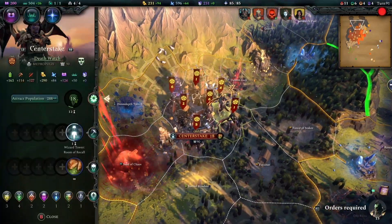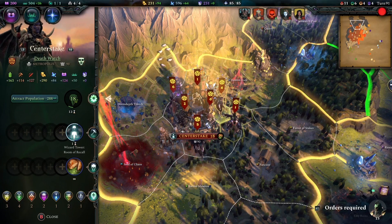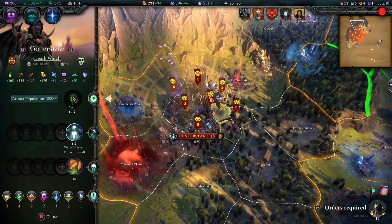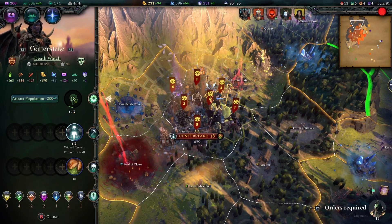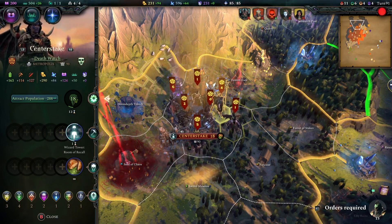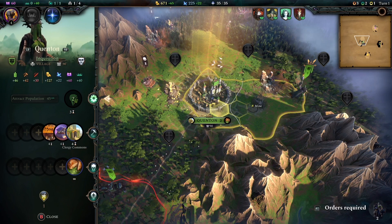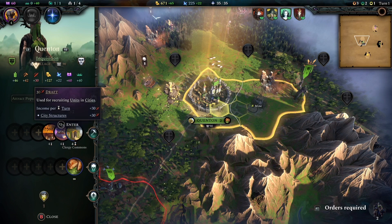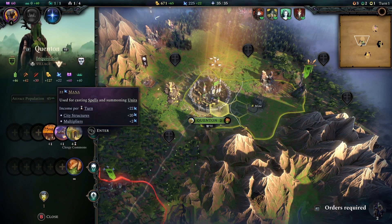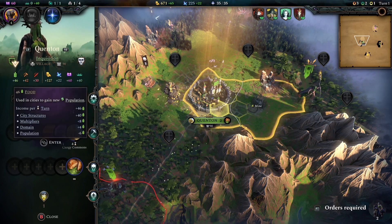The first city you start with in the game is your throne city, and this will be your most important city throughout your entire game. Bear in mind you can actually change and transfer your throne city, but it is the city you want to give the most attention to. There are seven different resources that your throne city can get you. The first three are food, production, and draft; then you have gold, mana, knowledge, and imperium.